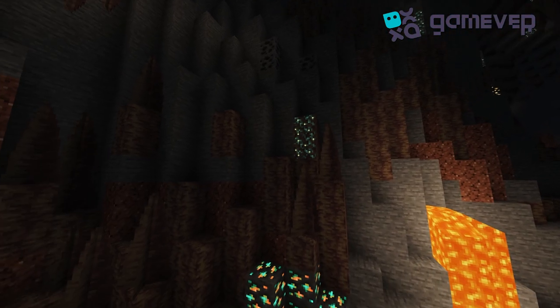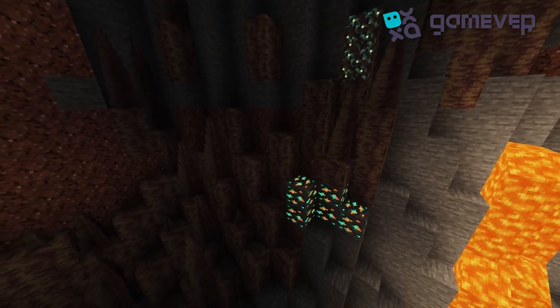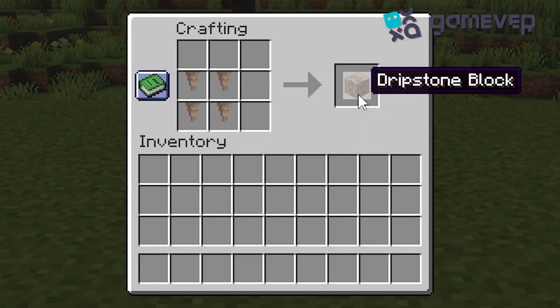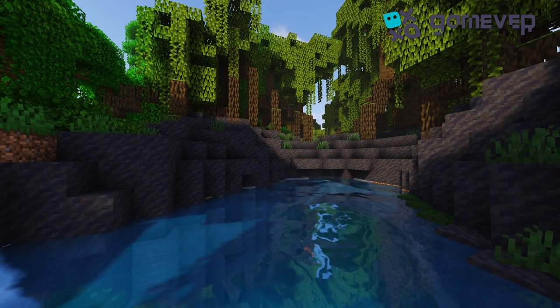First you will need to find pointed dripstone and dripstone blocks. You can find them in the dripstone caves. With a small addition of four pointed dripstones you can create a dripstone block. Next you will need mud.